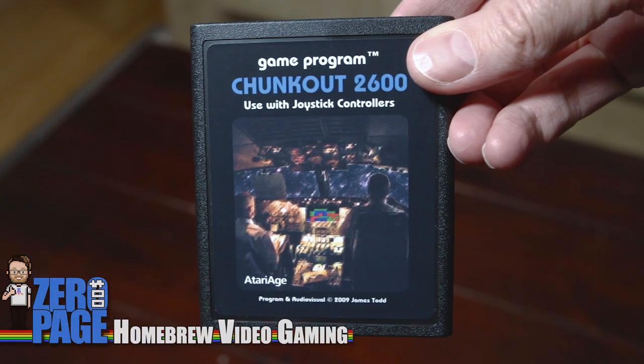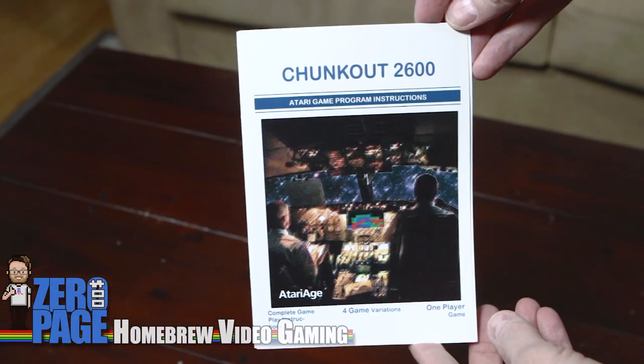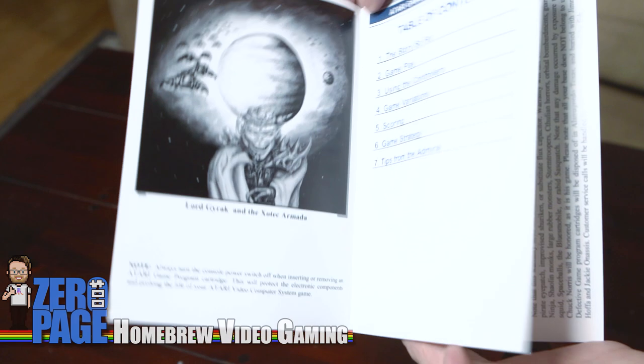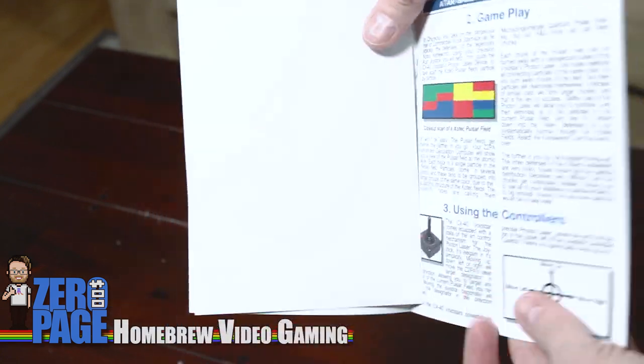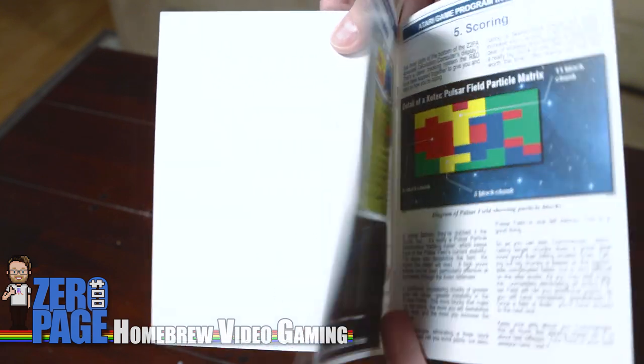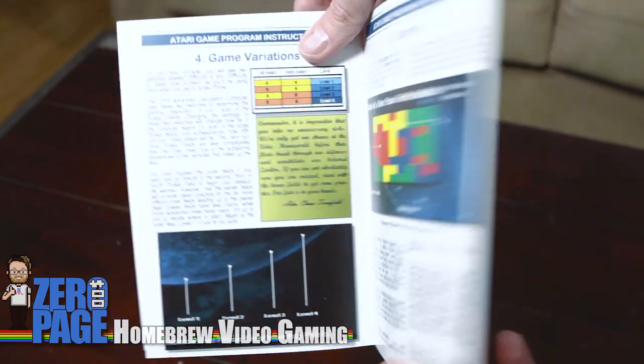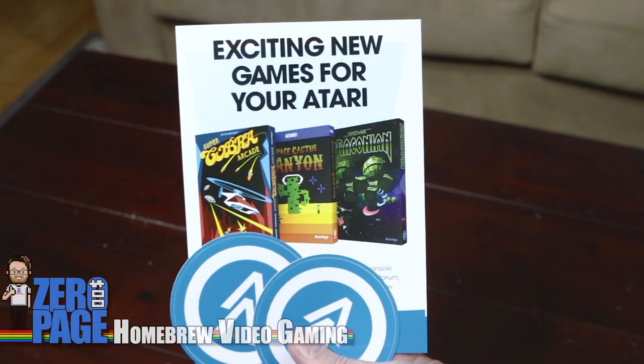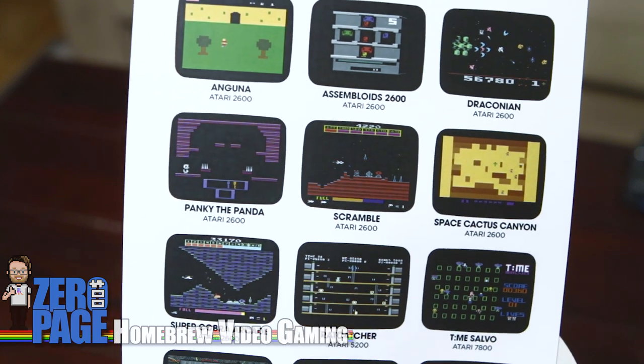Chunk Out 2600. I have not actually played the ROM of this, but I watched the video and it looks like a really decent kind of matching game for the 2600 — you know where you have all the different colors on the screen. Usually they're balls, but the 2600 has a little trouble with balls so they're squares. You click on the blue and all the attached blue squares disappear, and you try to reduce them down — kind of like Tetris but without falling pieces. I also got all the manuals for all these games, separated out, and of course a bunch of stickers.